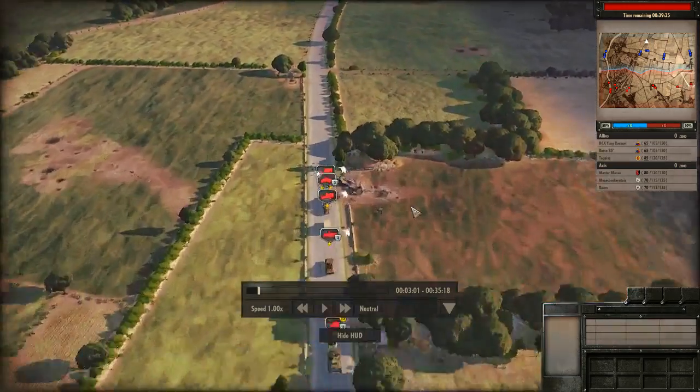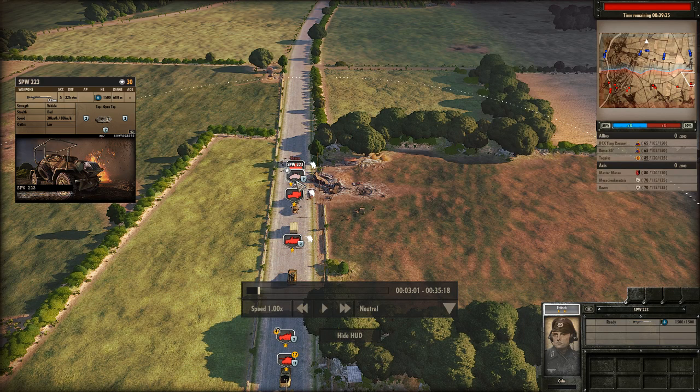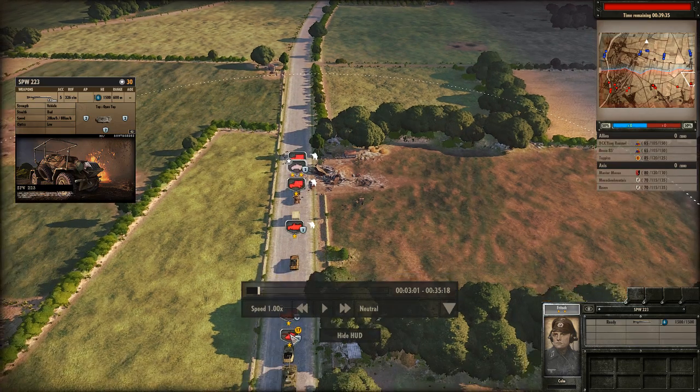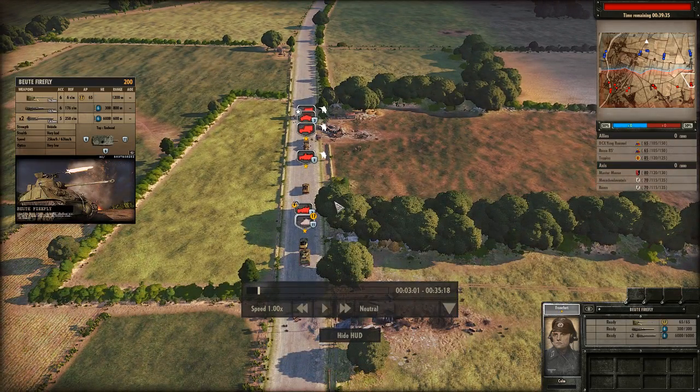I started with three infantry squads, two of them in trucks to be cheaper and one half-track for fire support. I have a command SPW 223 to give its command aura bonuses. I started with a Boita Firefly, which is a heavy tank — a really high risk, high reward unit for 12SS Panzer Division, and it's not a very conventional unit to take in a city.